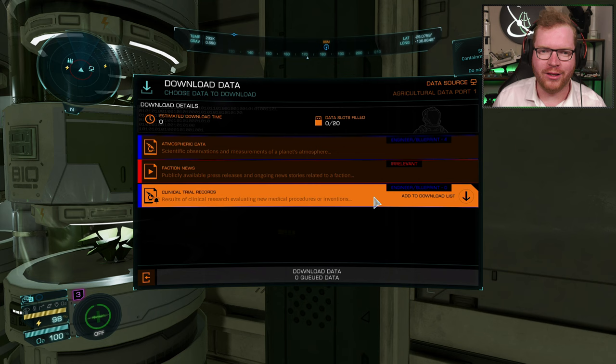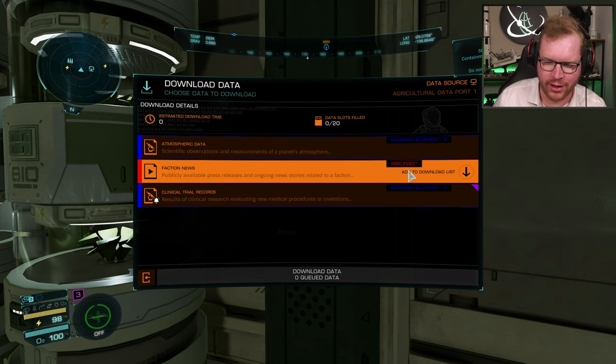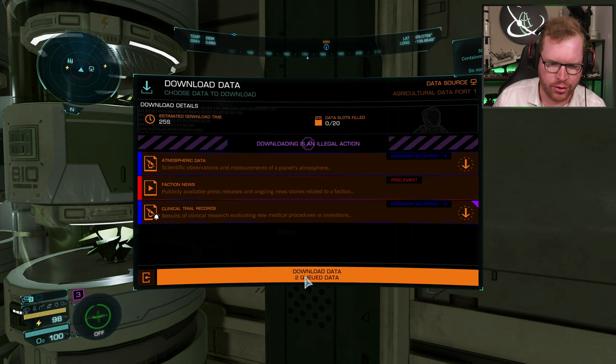Here's a cool feature that's been added into the Elite Dangerous Odyssey Material Helper. When you open up a data terminal like this, you will see what materials are available. You can see the faction uses marked as irrelevant, the atmospheric data is used in engineering and blueprints and I currently have four of them, and clinical trial records is used in engineering blueprints and I have zero. So I'm going to take this and this and download those.